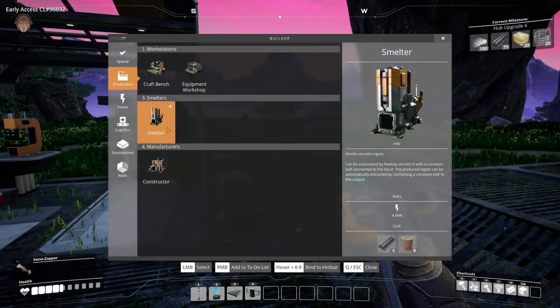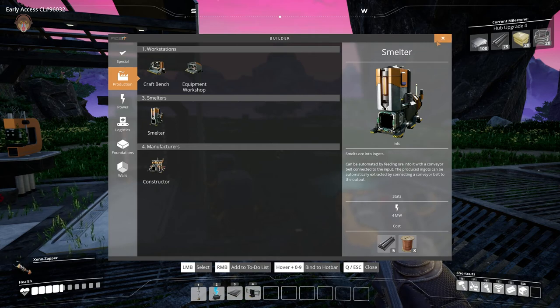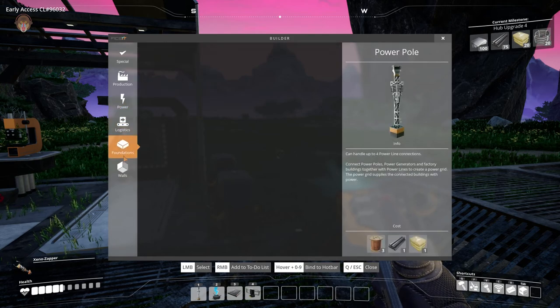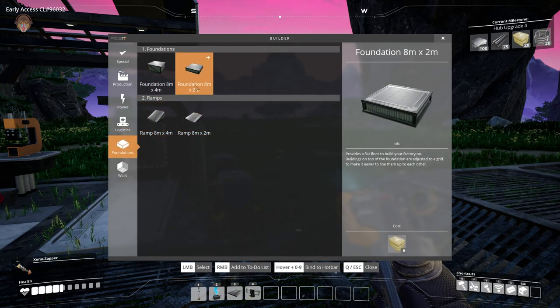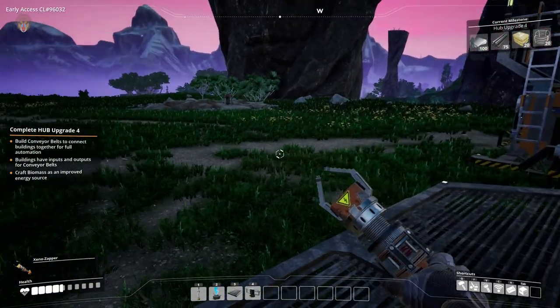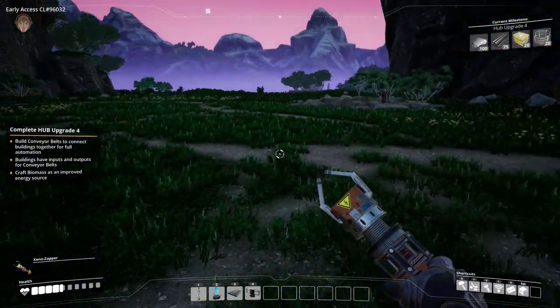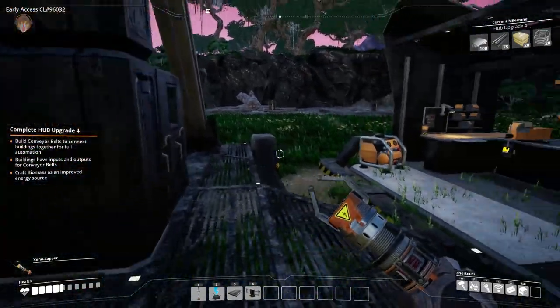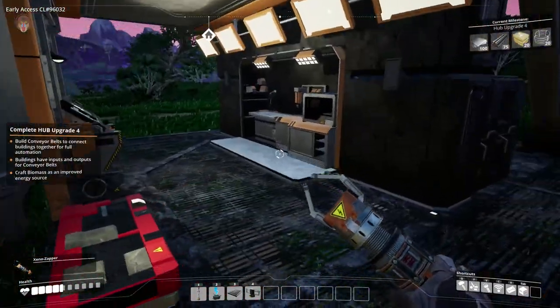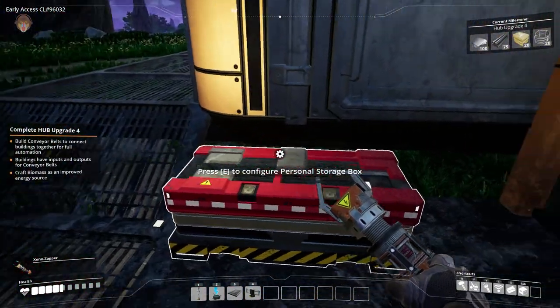Let me go into the inventory — we've got the smelter, the constructor, and logistics: a conveyor belt and some power lines. We also have foundations, which we will play with in the near future. I want to see what we can do with foundations — if we can put down foundations and make this a nice flat area to work with, that would be great, so we don't have to worry about terrain.